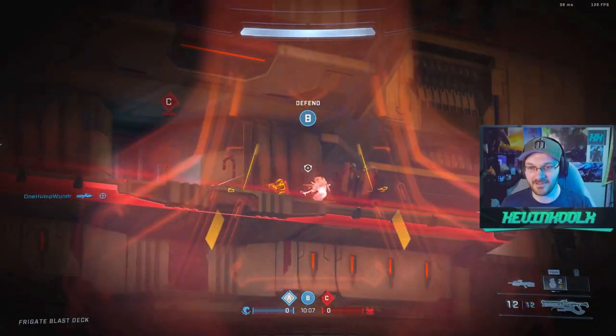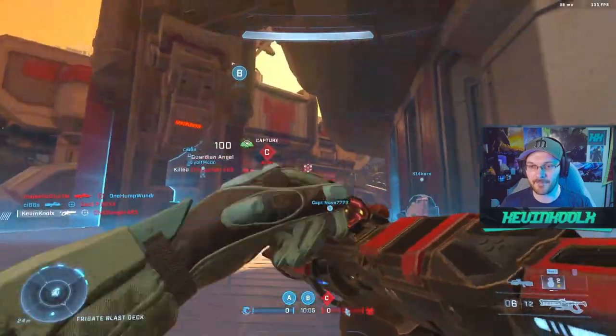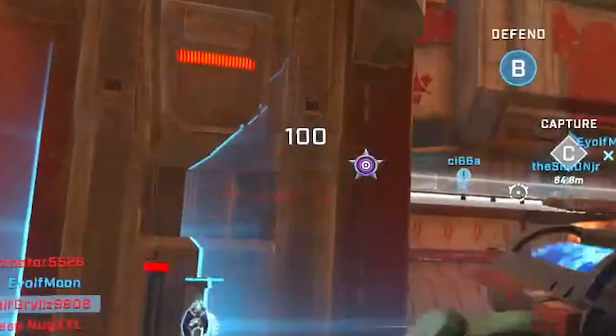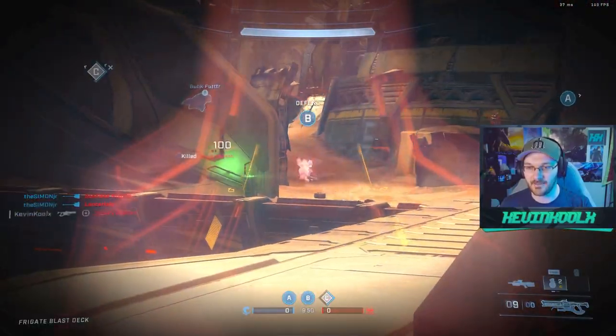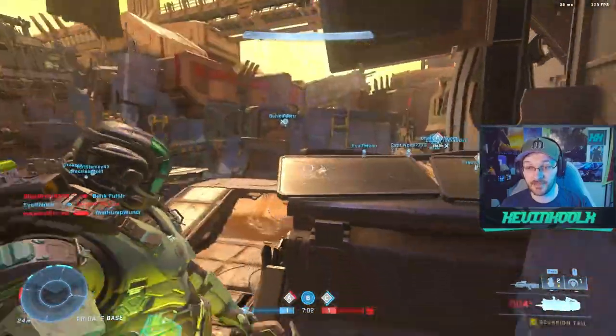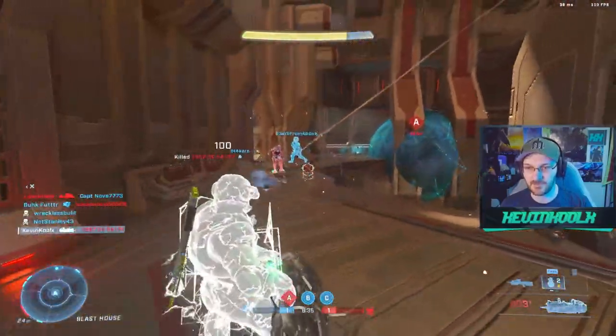When Mint Blitz is in the lobby, things go gray for me. But now I got my kill frenzy — and what's the one thing that changed? Mint Blitz not being in the lobby. There it is. So the tank gun is on a four-minute timer?